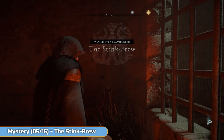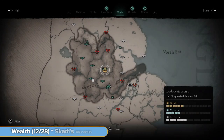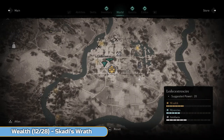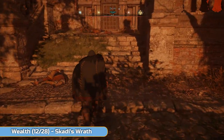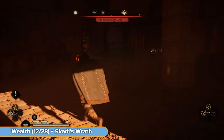If you want to see the results of what you've just done, go up to the top of the city and have a look — not part of the mystery, but it's funny I suppose. Got a bit more wealth to grab here. Look for this main big building — we're going to be going inside to get Skadi's Wrath, which is a bow.